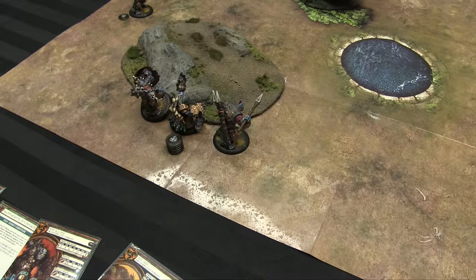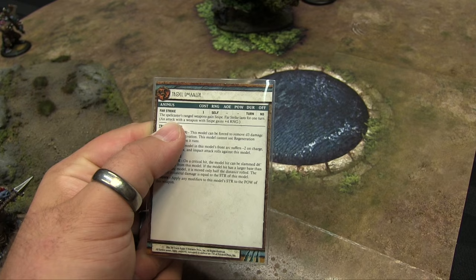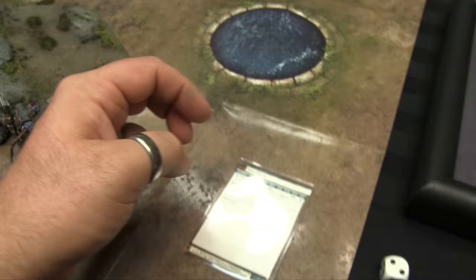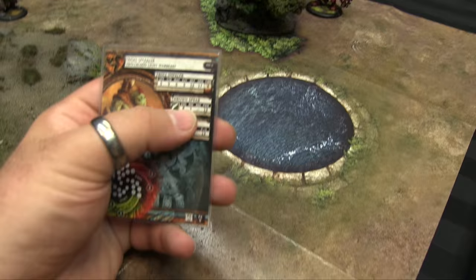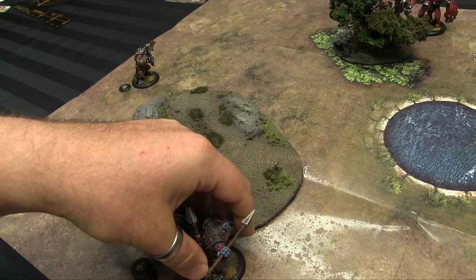I'm going to activate my Impaler. He has an ability called Far Strike — this is an animus. What's cool about Warbreasts that's different from Warjacks is they all have an innate animus, and your Warlock gains that as an ability. Kozlov's spell list is all the spells he's ever going to have, but I get one for every Warbeast. He's going to force for one Fury to cast Far Strike on himself, giving him Snipe — plus four range to his spear — making his throwing spear twelve inches for a seventeen-inch total range.